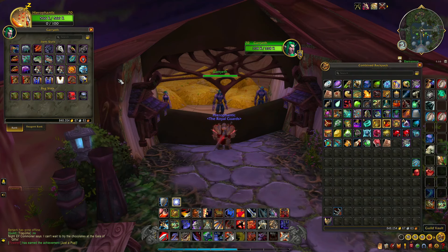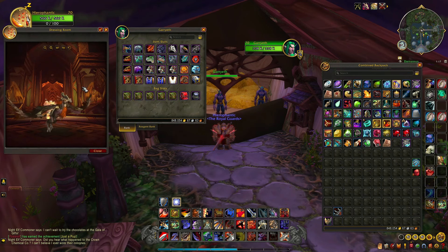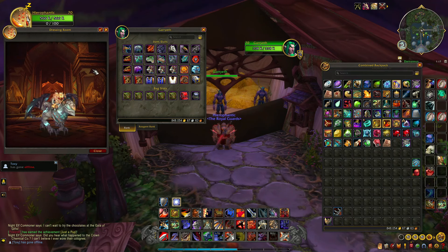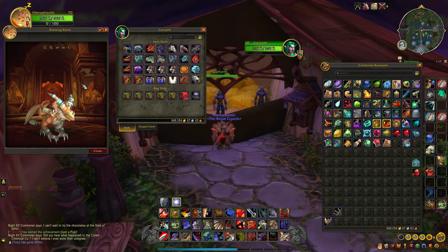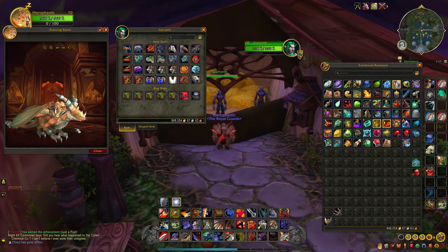Right off the bat you can see I have a lot of duplicate mounts — real ones I've opened from boxes that I just can't get rid of, because some of them are so rare. First off we've got Clutch of Ji-Kun from Throne of Thunder — pretty rare, pretty special, took me a long time to get. Drake of the North Wind is in here too, though I get quite a lot of them and don't really like them. Reins of the Blazing Drake from Dragon Soul took me a long time to get as well — I think I got that from a box actually.